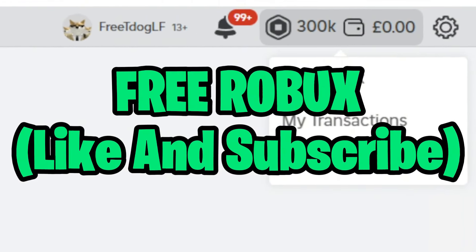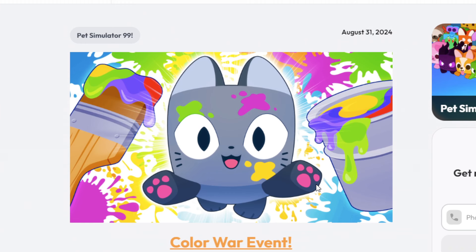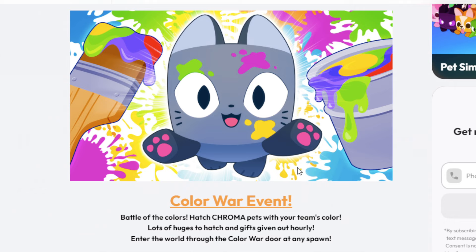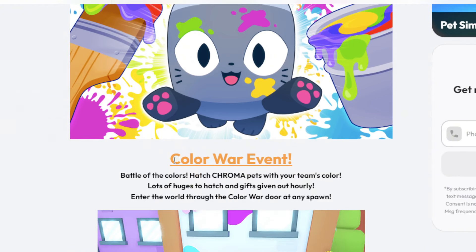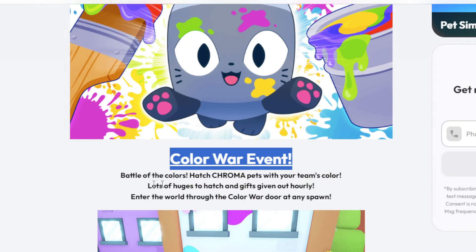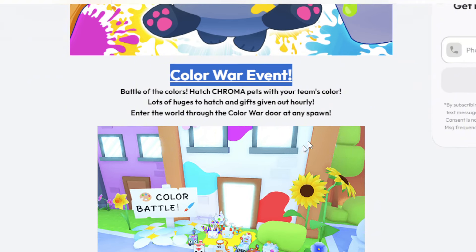Today's video I'm gonna give you a full guide to the new Pet Simulator 99 Colors War event. We're gonna look at the updated log right now — you can see the new icon for the game. The Color War event: Battle of the Colors — hatch current pets with your team's color, lots of huges to hatch, and gifts given out hourly. Enter the world through the Color War doorway at any spawn point.